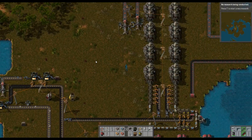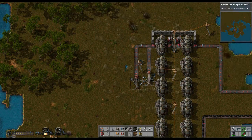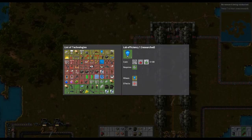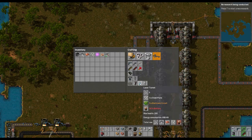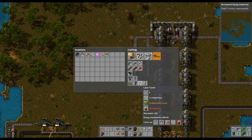Today I decided we would be working towards laser turrets. Because they don't require bullets — they run off electricity — but they do require some materials. Laser turrets require five steel plates, five electronic circuits, three advanced circuits, and three batteries.